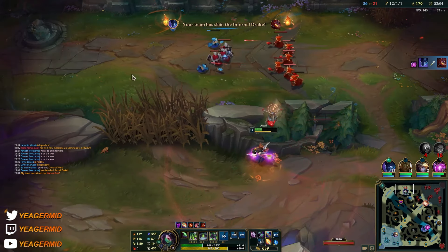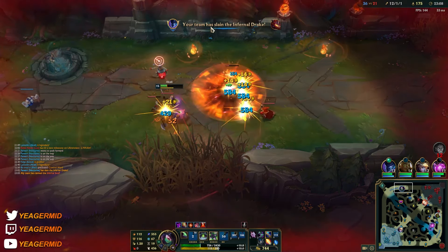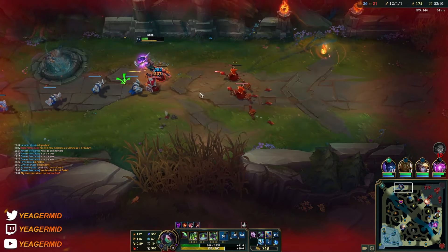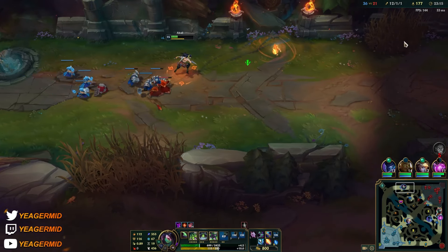The ultimate also helps you with escapes — if you mess up and make a really bad play, you can use that ultimate to get out. I do have my W ready in case he comes.